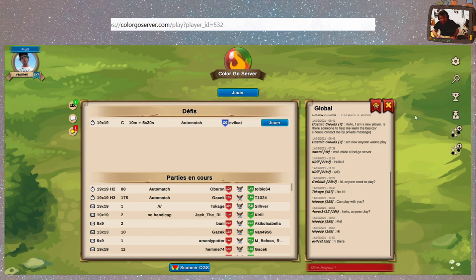Sur le chat — pas beaucoup de joueurs. Le 14 février, quelqu'un a demandé à 16h50 : 'Hello hey, when you play.' Il y a un seul chat, c'est le chat global. On peut dire coucou. Il n'y a pas de salle particulière, c'est vraiment un seul chat global.